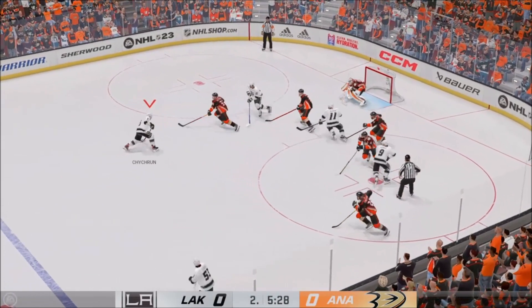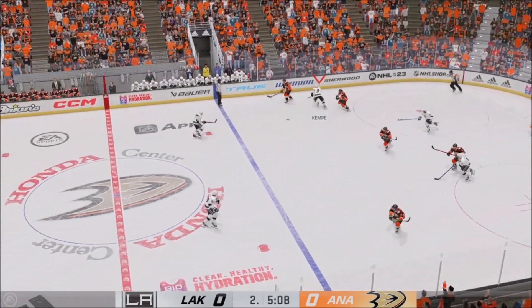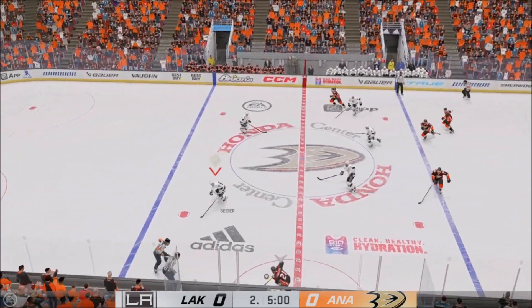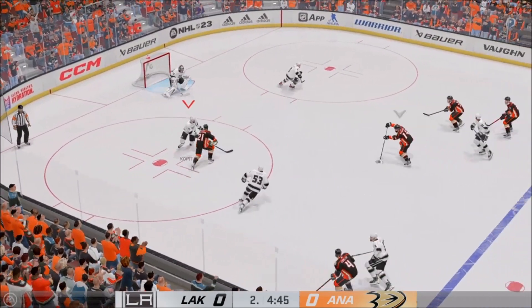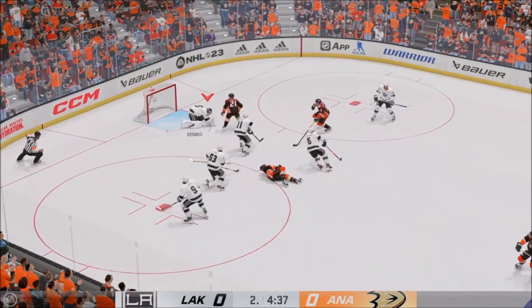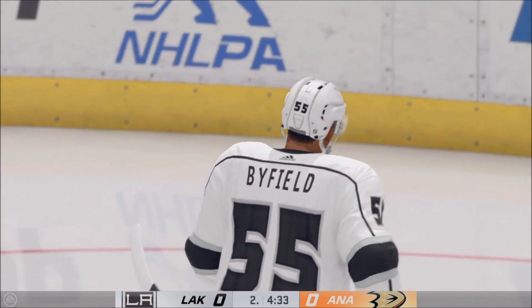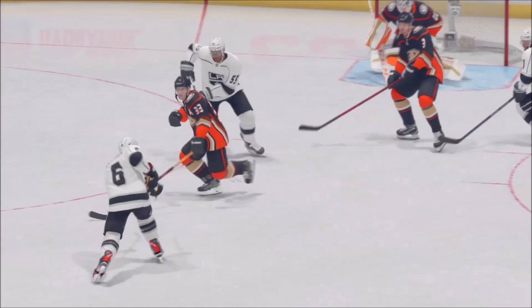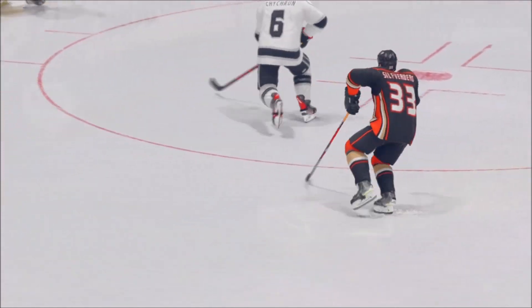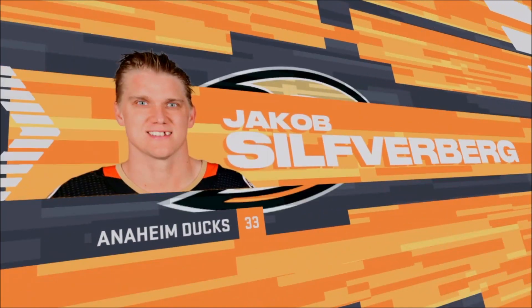LA has won the draw, and that's blocked. Picked up along the wall by Byfield. Silverberg's only focus right now is to get off the ice — he's not feeling right, and you can tell watching him skate. Demko's gonna slow things down and opt for the whistle. You gotta kill the play eventually so everyone can get reorganized. Silverberg's been looking for a way off the ice; he was injured somewhere in the midst of it. He wants to get off the ice.